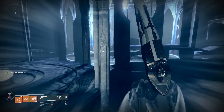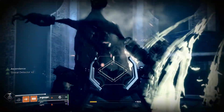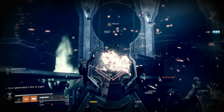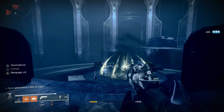Once you get to the center area of the Ascendant Challenge, you'll see a bunch of adds and wizards, some three knights that are kneeling down like they're praying almost, and there'll be a sword in the middle that is trapped. You have to kill all the adds in the area to access that sword, and obviously with that sword you have to use it to kill the knights.